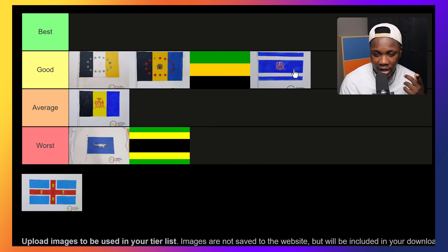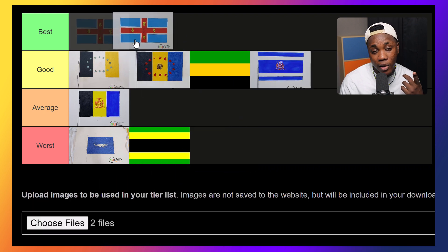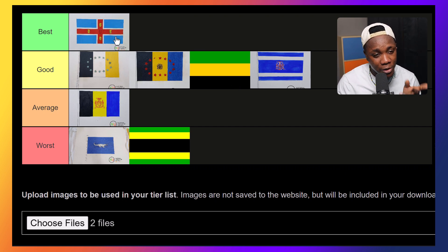This one — no, this isn't average, this is a good flag. I like the design on this one, it's a bit unique. And this one I would rank the best. So yeah, this is basically how I would rank each of the designs that were submitted in the competition.